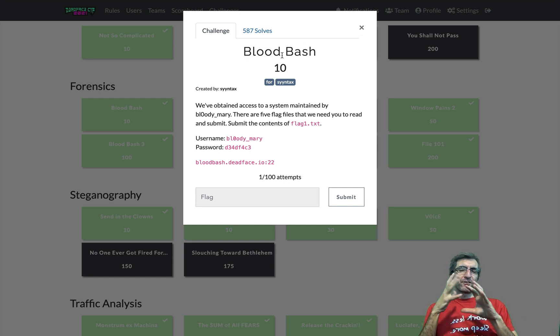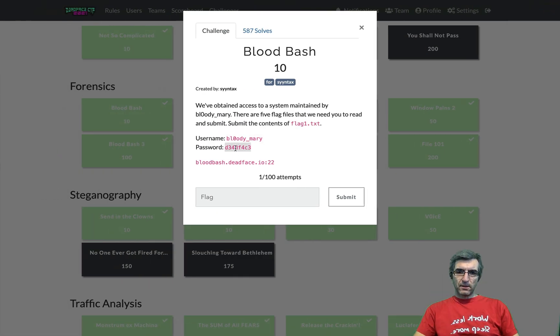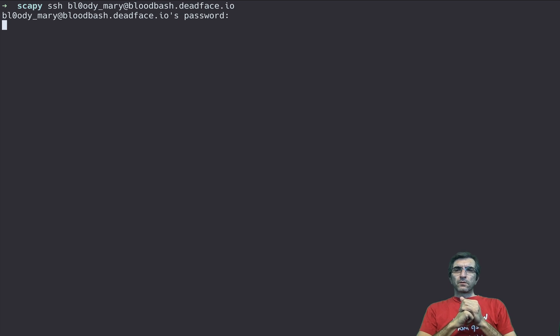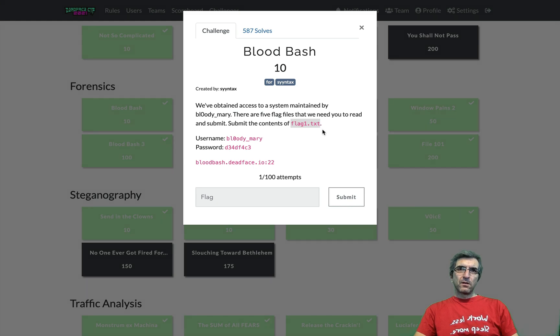The first Bloodbash is kind of just a warm-up. It says: we've obtained access to a system maintained by Bloody Mori. There are five flag files that we need you to read and submit. Submit the content of flag1.txt. Super easy if we can find the file. It says SSH here on port 22, so I will do SSH here. This is the user and this is the password. So I'm connected. I'll do ls -ltrh. It says you have to search for a file with flag1.